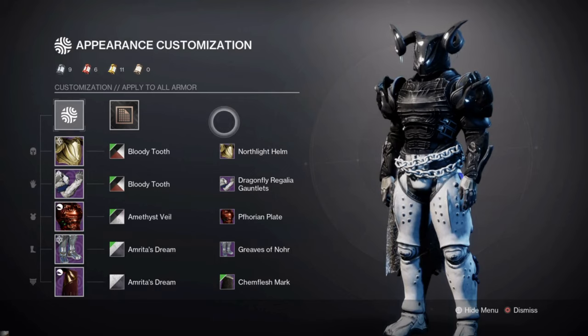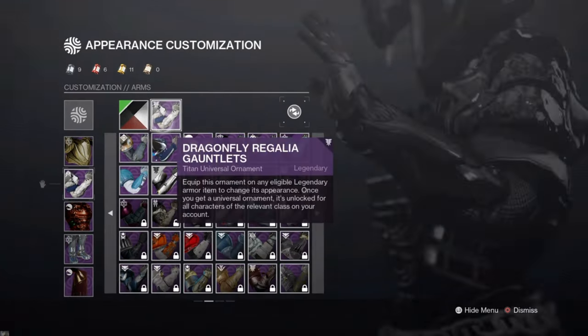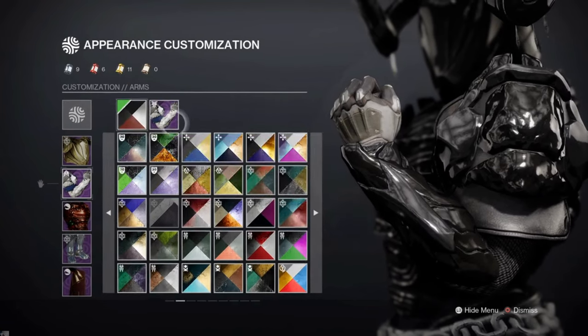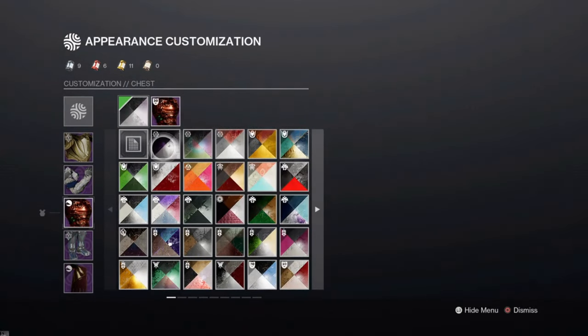Here is one of the looks for my Titan. As you can see it's basically white and black, with the bottom half of the body being completely black. That's the goal for a taken look — you want the lower half or cav area white and fading toward black. I'm using the North Light helm with the Bloody Tooth shader, and the Dragonfly Regalia chest — they fit the theme really well.